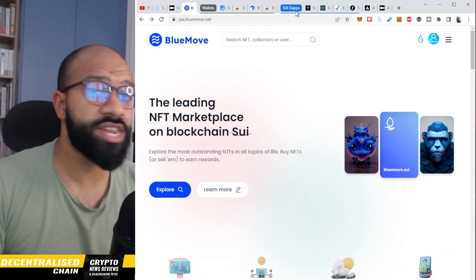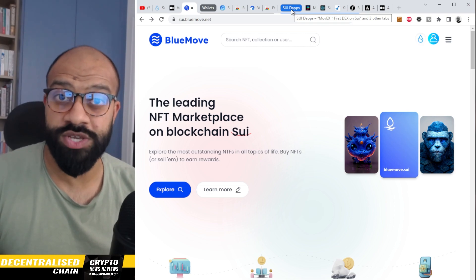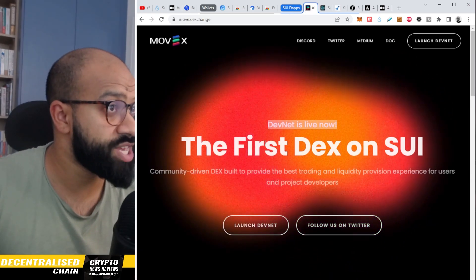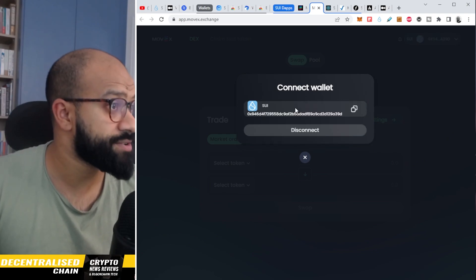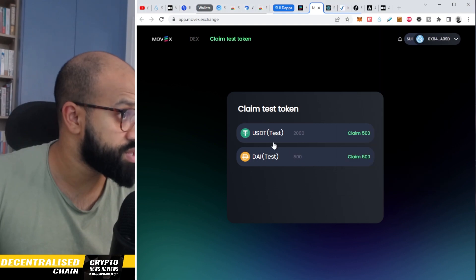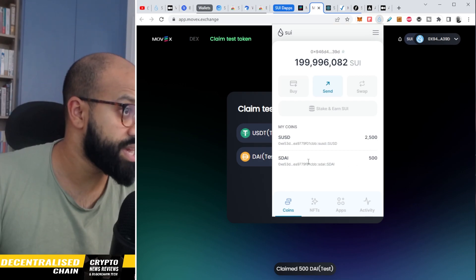There are a number of dApps available on the testnet right now. If you interact with these, there is a potential you could get airdrop tokens from them when they go to mainnet. The first DEX on SUI is called MoveX. Launch the devnet, connect your wallet, and click on claim testnet tokens. You can get 500 USDT test tokens and 500 DAI test tokens — and within your wallet you'll have those loaded up.